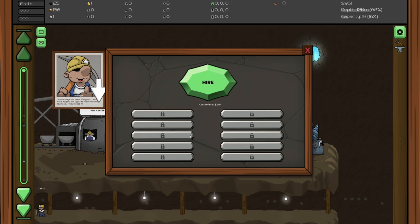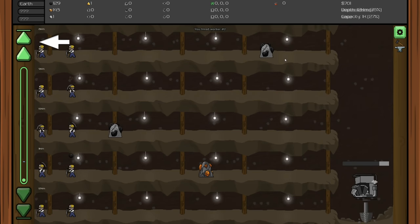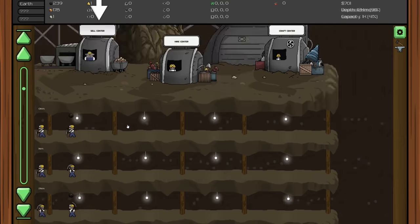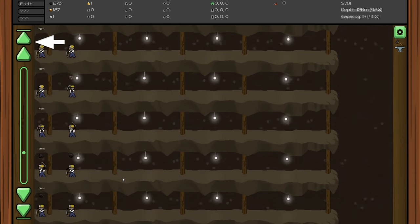Now we have two miners per level and our mining machine is going to town. We're at 12 kilometers already and as we go deeper we're gonna get more and more money. There are bosses, upgrades, all kinds of things. I'm gonna let this run for a minute and come back to touch on the exciting stuff.